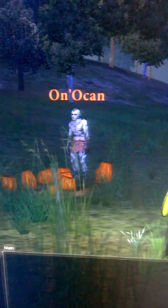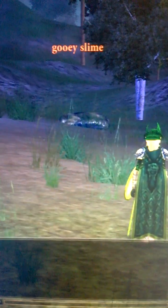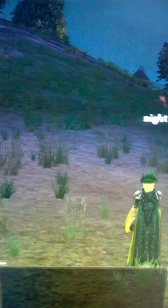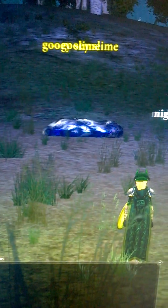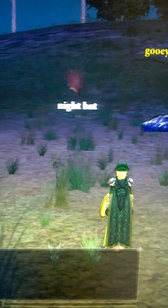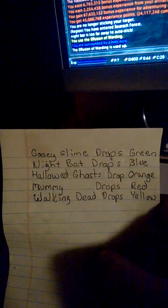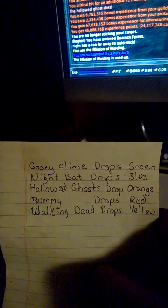Onacon is the character that you get the item from. The three mobs in Hib are the gooey slimes, the hallowed ghosts, and the night bat. The night bat has a very low spawn rate, and I don't believe the blue butter toe piece is always guaranteed to drop, making this the most difficult piece to obtain. The hallowed ghost drops orange.